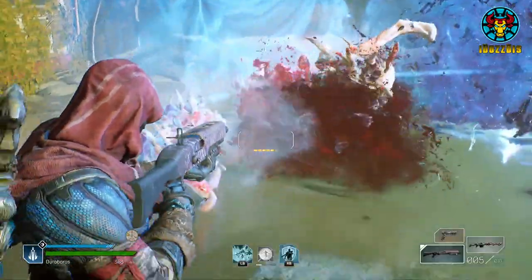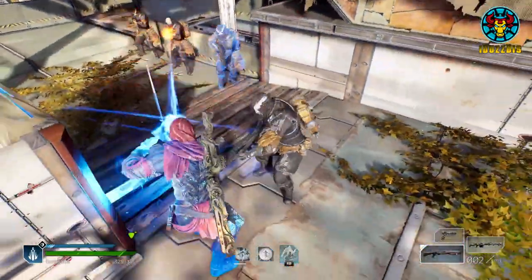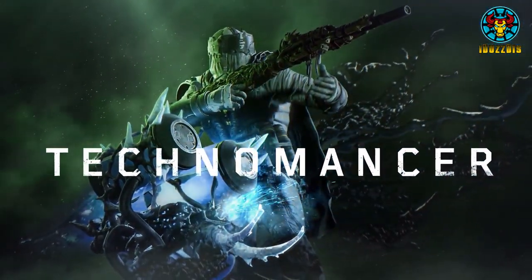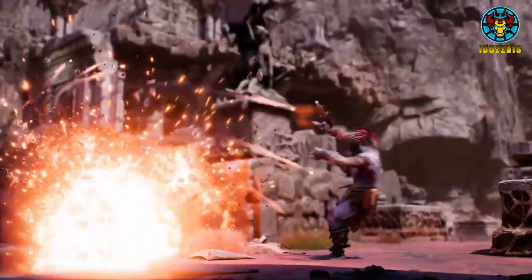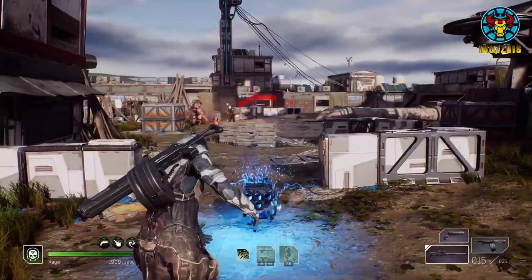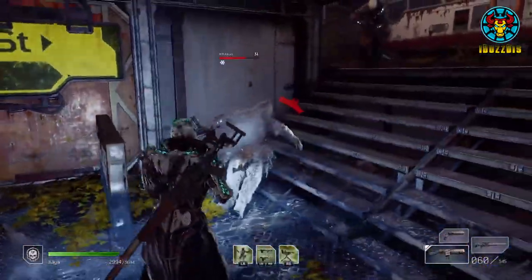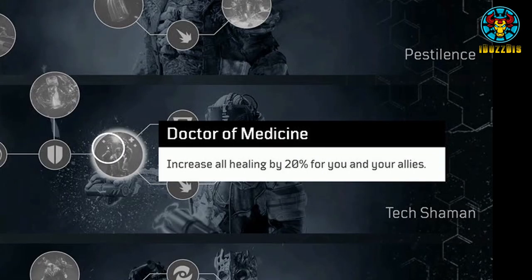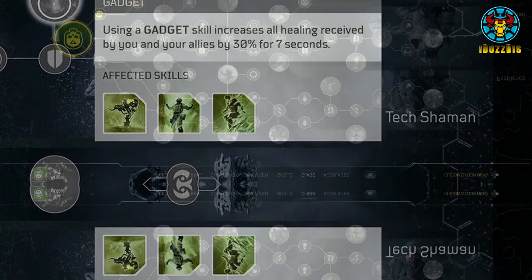The Cryo Turret and Cold Snap skill both apply freeze to enemies. The Cryo Turret will freeze enemies from long range, and Cold Snap freezes all enemies within a large radius — a good skill for when you get surrounded or need to freeze a big group. With the Medical Unit node and the Doctor of Medicine node, you can output 50% more healing for 7 seconds or 20% indefinitely.